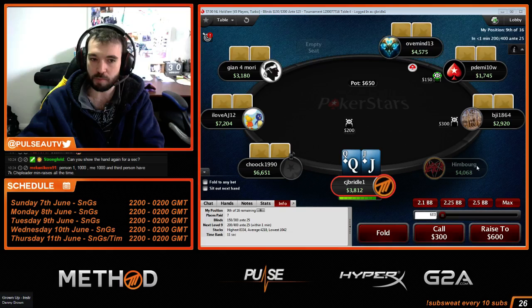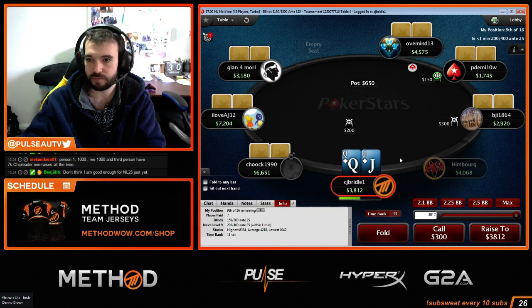What is the big blind's correct calling range when I push all in with 100% of my hands?